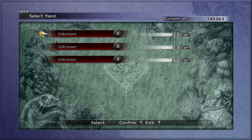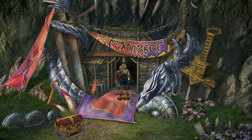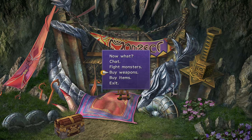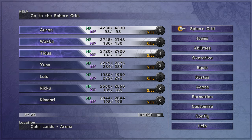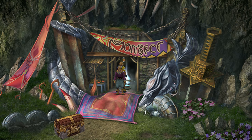When he opens up the other region stuff, Besaid is the one that you want to get — this is really the easiest one. There's only 3 monsters, so make sure you buy weapons. I got Tidus's Taming Sword, Wakka's Catcher, and Auron's Beastmaster because they have the highest attack, which is easiest to get. These are all like level 2 or 3.